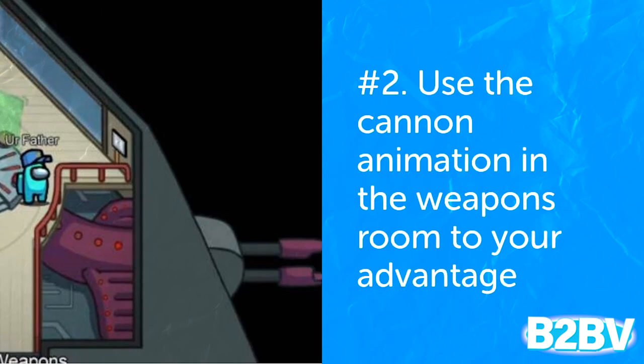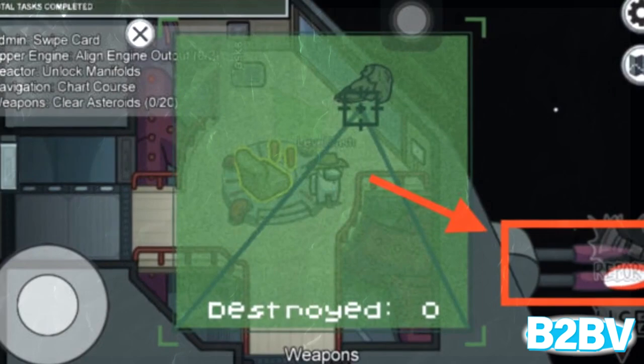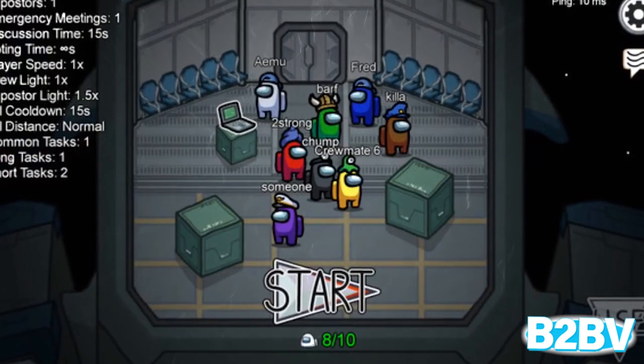Number 2: Use the cannon animation in the weapons room to your advantage. When someone is a crew member and they're doing the task in the weapons room, the cannons will fire outside of the ship. If an imposter is doing this task, nothing will occur with the cannons. If you think this makes the game too easy, no worries — you can turn off visual tasks in the game settings.